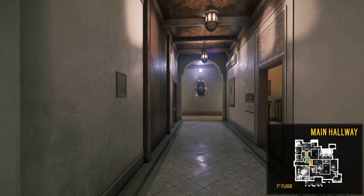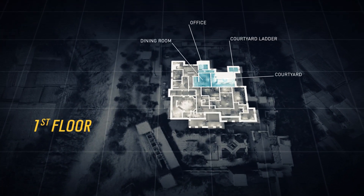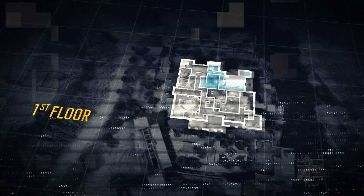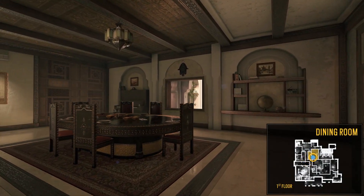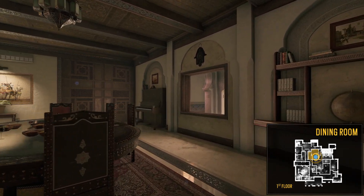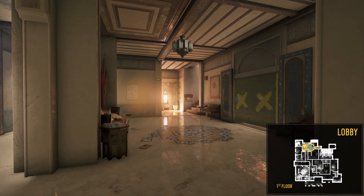Let's take another look at the map before we continue our tour. Next, we're going to venture into the north side of the map. From the main hallway, we enter the dining room. There's an opening here that leads to the courtyard. We'll get out there in a minute. Rotating back around, we breach our way back into the lobby, where we originally started.